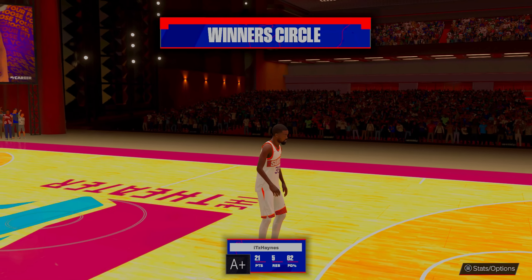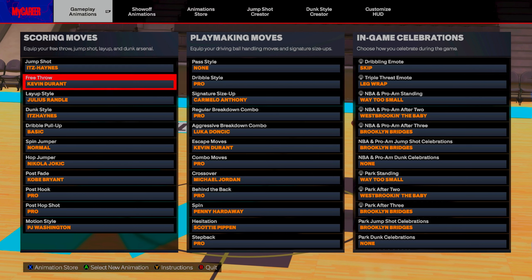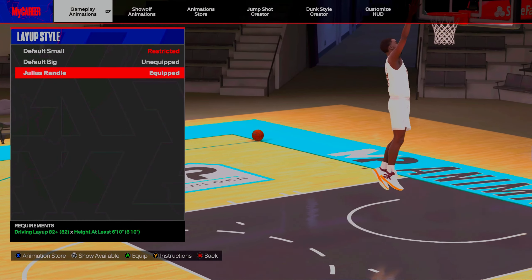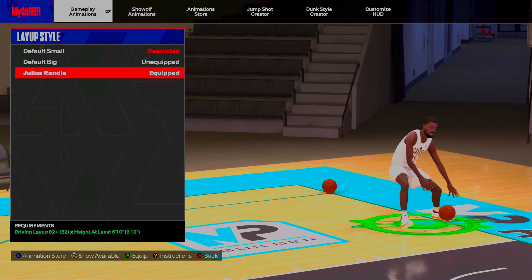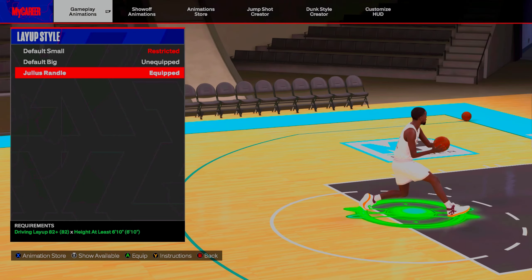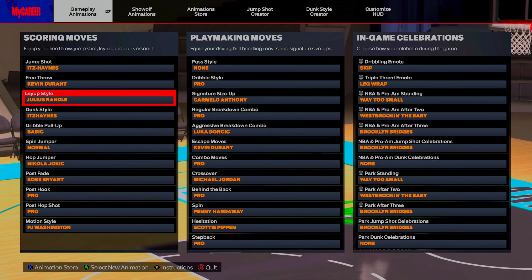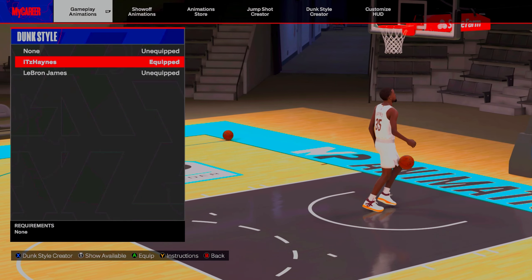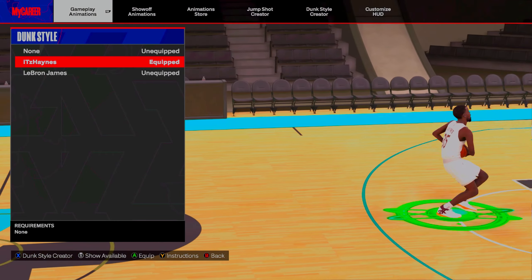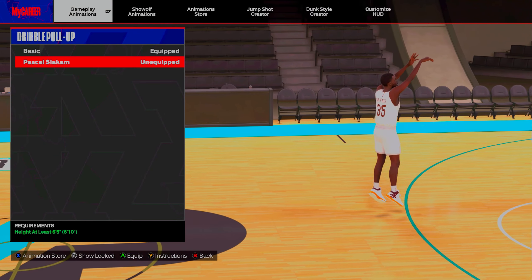This is the special treat — my new and improved animations. The layup style is Julius Randle; you only need 82 layup. This is one of the best layup packages for people 6-10 and up — you get long, crazy hop step animations. I'm loving this layup style at 6-foot-10. For dunks, I'm not going too crazy — I want to get the job done quickly. We get contact dunks, the LeBron James dunk, base reverses — simple, easy dunks.